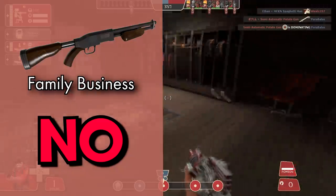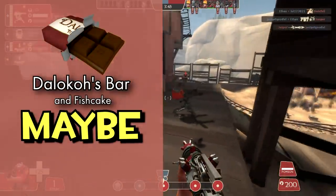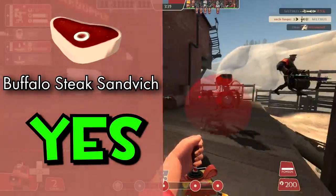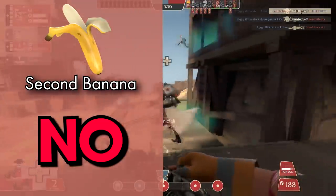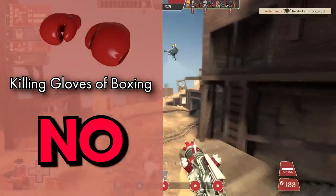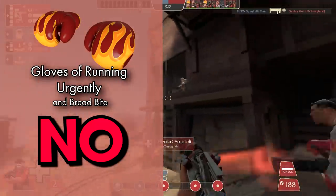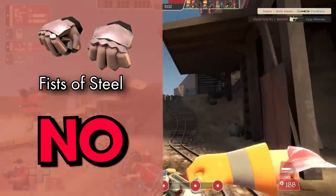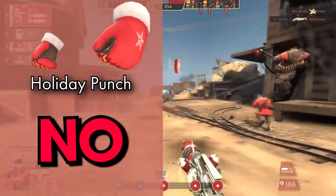The Family Business: no, it's better than the stock shotgun for fat scouting I think. The Sandvich: no. The Dalokohs Bar: maybe — it seems underwhelming compared to the Sandvich and the banana, but it's good for tanking especially with the Fists of Steel. The Buffalo Steak Sandvich: yes — why would you give a melee-locking Heavy item damage vulnerability? The Second Banana: no — the recharge rate on this thing is ridiculous for how much it heals you; it's the go-to when you don't have a medic. The Killing Gloves of Boxing: no — it's a Heavy melee actually worth killing people with, works great with the shotguns and sometimes the Tomislav. The Gloves of Running Urgently: no — even with the health drain, Heavy moving quickly is a big deal. The Warrior's Spirit: yes — more damage vulnerability on melee, it's all you need to know. The Fists of Steel: no, these things are still basically busted. The Eviction Notice: yes, the GRU but worse. The Holiday Punch: no — this thing stuffs Ubers, are you kidding me?